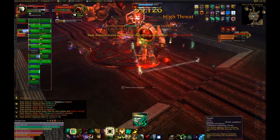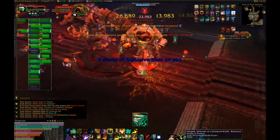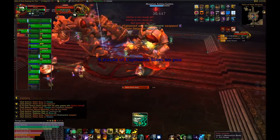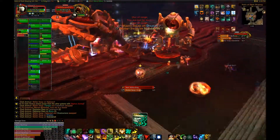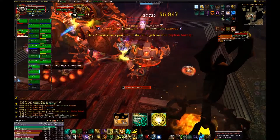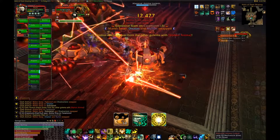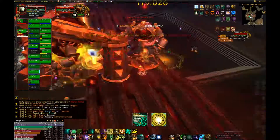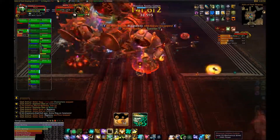DPS, just to recap: you'll need to AoE the small adds, then spread out as quickly as possible and kill the large anima golems. Keep moving and avoid the Crimson Wakes on the ground. When massive anima golems activate, use Bloodlust, Heroism, or Time Warp and burn down the massive anima golems fast. Clean up any other golems and then kill the boss.